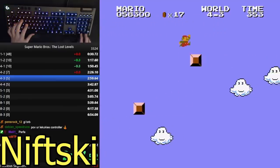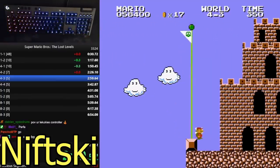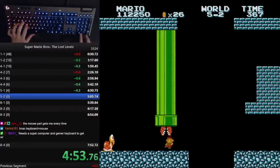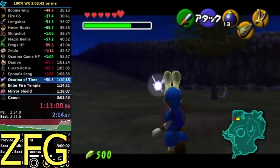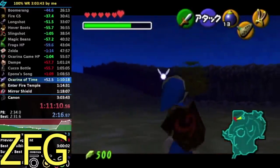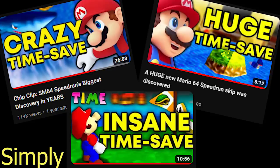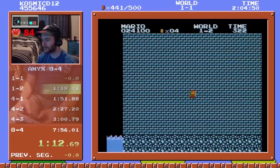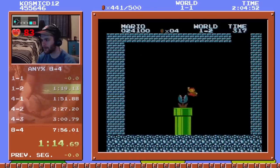Often this means several frame-perfect inputs just to save a third of a second. So, in a game where saving a third of a second is a big deal, what if I told you the newest trick in this game saves 1.75 seconds? Even Mario 64 120-star runners lose their minds over new tricks that save this much time. So in a game like Super Mario Bros. The Lost Levels, this is a huge deal. Let's take a look at the newest skip in Retro Mario Speedrunning.